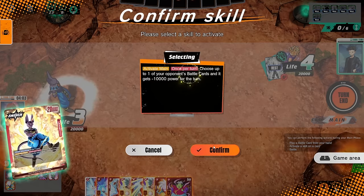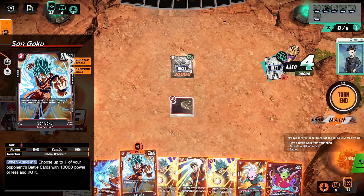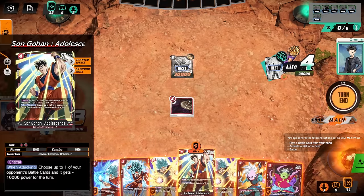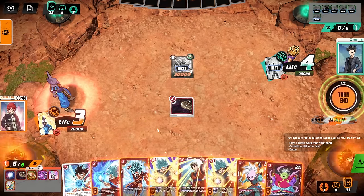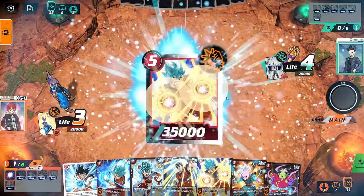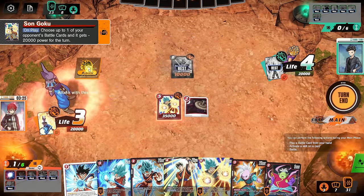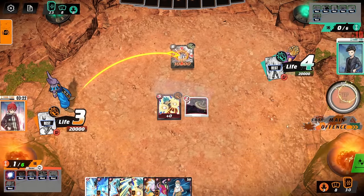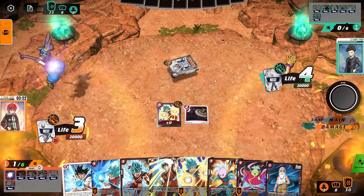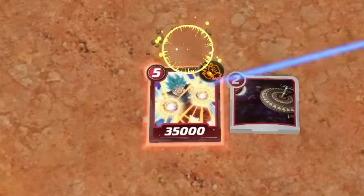First things first — minus 10k to the Androids. We're already at 30k, so that's really good. Is there any way to blow it up for free? Minus 20k battle power is good but not crazy. It's time to just threaten. We're playing Double Strike Goku — minus 20k, you're at 10 now. Let me get my draw off Master Roshi. He decides not to keep the Androids alive — I can't really blame him. Why not put some pressure on?